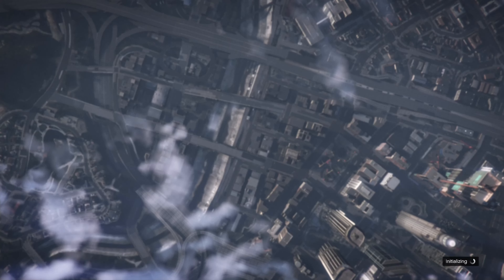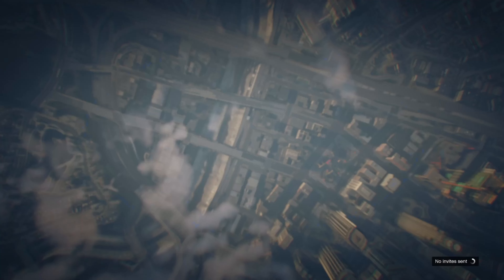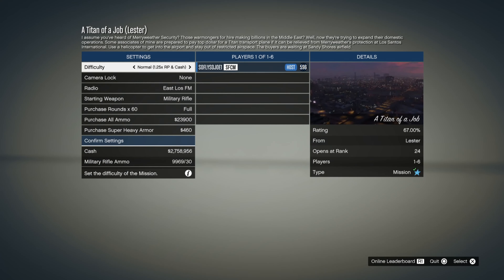Tighten in the Job should load on up. As soon as it loads up, go ahead and back on out of Tighten in the Job and then start spamming right on your d-pad. You guys will get sucked into the whiteboard. Tighten in the Job Lester should pop up. All we got to do is back out of that job and you guys should notice that you will be invisible.